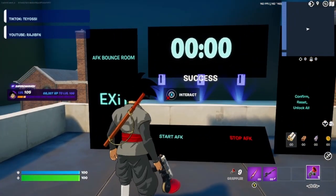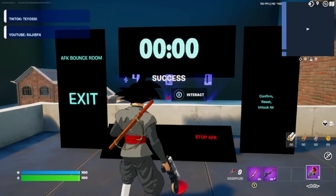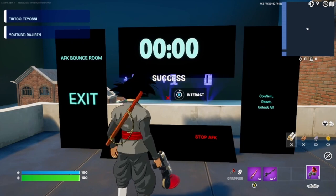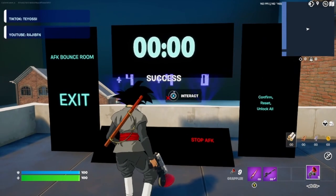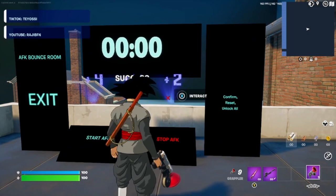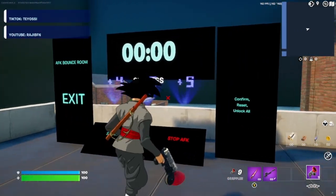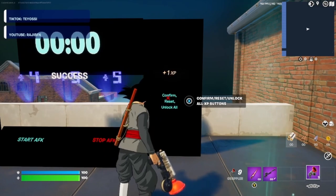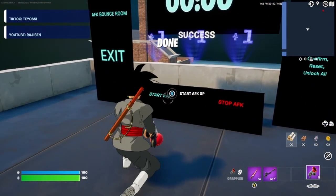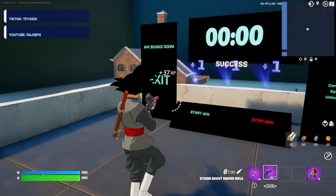With that, the 10 minutes is up. Now we can enter the code. Hit the interact button — the first one is going to be number four, the second one is going to be number five, the third one is also going to be five. Go ahead and click confirm. When this is done, go ahead and click to start AFK.